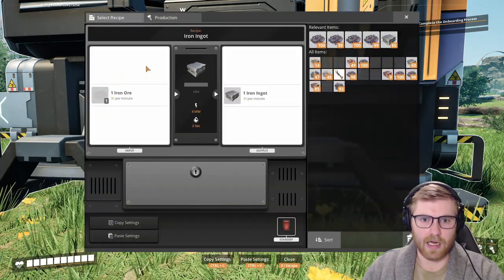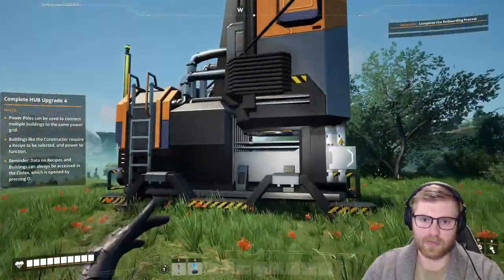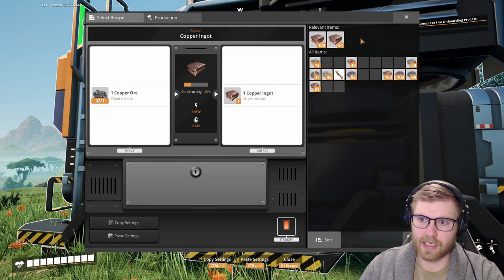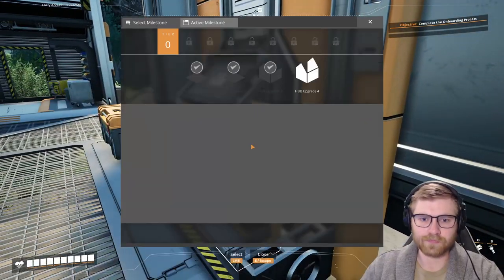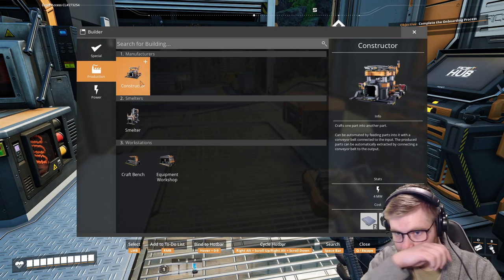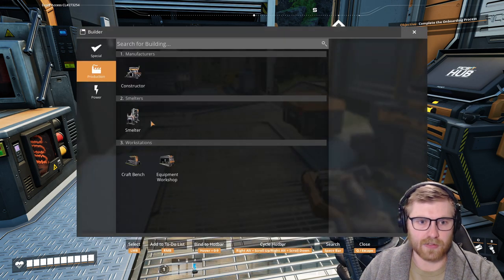Let's spec you for iron — throw some iron in you, perfect. Obviously we're gonna want this one to be iron eventually. I see relevant items up here — that's helpful, very helpful, so we don't have to go digging to see what actually is iron. What else did we unlock? I think we unlocked the constructor — that's very important. Automatic parts! We can make iron rods and stuff. I don't want to make another smelter though.